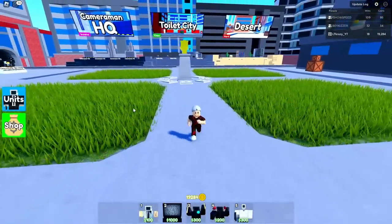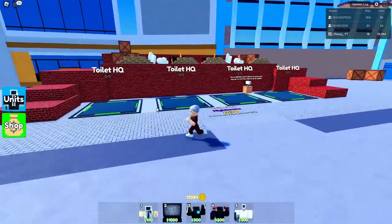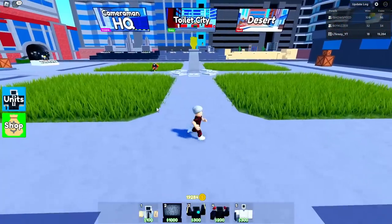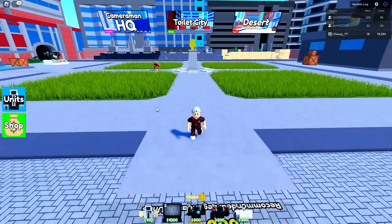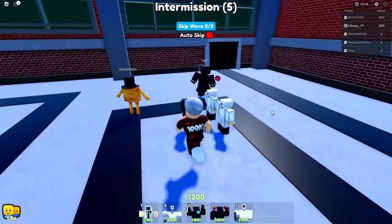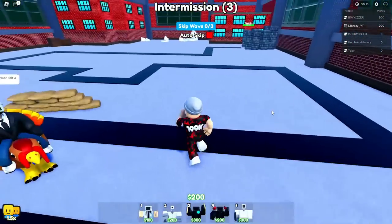Come on guys, let's go jump into a game real quick. We'll cut right to when we're in the game and go see if we can win at Toilet HQ with the new unit. Let's squad up and get in there. So we just spawned in. We got a few of our subscribers in the match - we got Boy, Morph, Toby, and iShowSpeed.